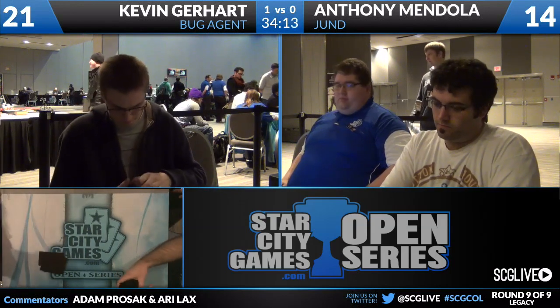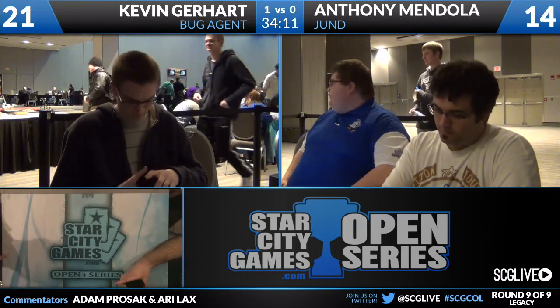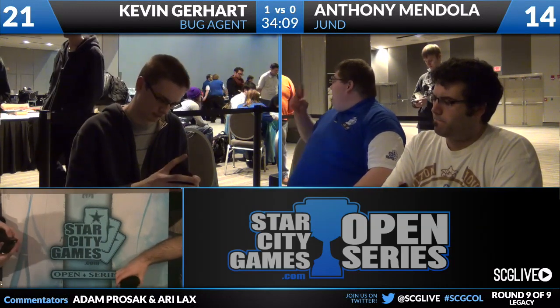I actually like Red Elemental Blast far more than I like Pithing Needle. The only issue - we can't Red Blast plus Bloodbraid Elf very well, that's not a great interaction. But I think it's worth the blank. So Red Blast, Scavenging Ooze, fourth Hymn maybe - Hymn for sure. Maelstrom Pulse, Abrupt Decay - so that's seven cards. I could stand to take out maybe Lightning Bolt. I could see Lightning Bolt being absolutely terrible here. Probably the Inquisitions that don't take Jace - that's a spot where Anthony lost that game. Anthony had an Inquisition of Kozilek, tried to make Kevin discard a Jace, but Inquisition cannot make somebody discard a Jace. Kevin played a Jace and ran away with the game very easily.